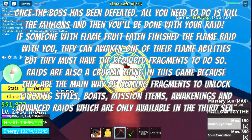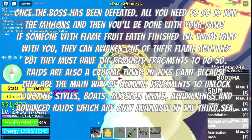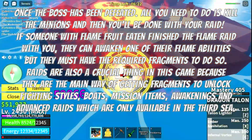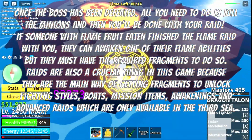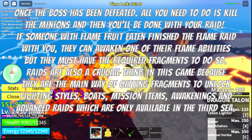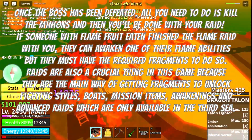If someone with the Flame fruit finishes the flame raid with you, they can awaken one of their flame abilities, but they must have the required fragments to do so. Raids are also a crucial thing in this game because they are the main way of getting fragments to unlock fighting styles, boats, mission items, awakenings, and advanced raids, which are only available in the third sea.